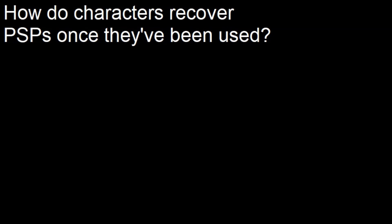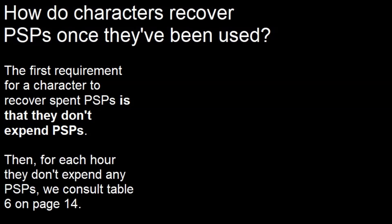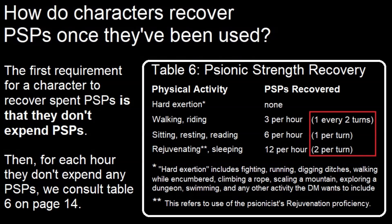How do characters recover PSPs once they've been used? The first requirement is that they don't expend any PSPs. Then, for each hour they don't expend any PSPs, we consult Table 6 on page 14. Recovery rates vary from none for a character doing hard exertion, up to 12 per hour if the character is sleeping or using the rejuvenation proficiency. The numbers in parentheses are for the optional rule where characters regain PSPs by the turn rather than by the hour — the total works out the same, but in 10-minute chunks. The benefit to players is that once they stop using PSPs and rest, they begin regaining PSPs after 10 minutes instead of waiting a full hour.